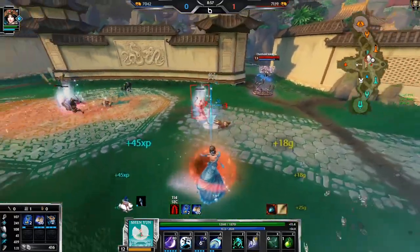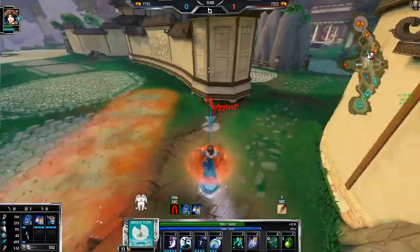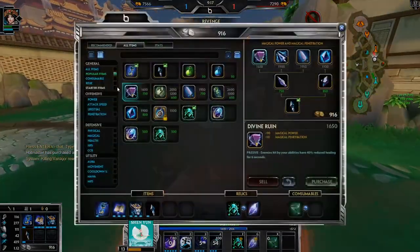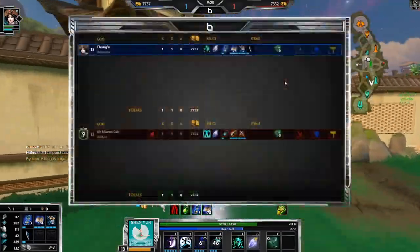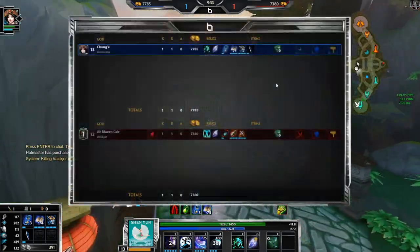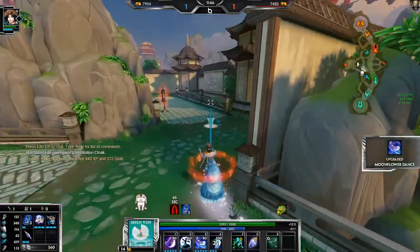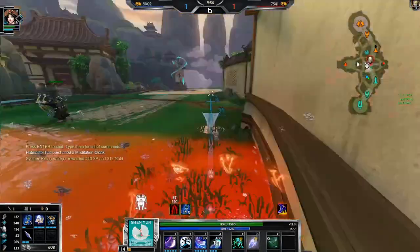I also think this is the god that's easiest to play with high ping - my ping is 120 which to me is very low, but if you're ever lagging I recommend picking this god. It feels so weird not backing, like okay but I'm supposed to back. Oh he got Horrific Emblem - do I have my Rabbit right now? I think I do - I need you to get me this.